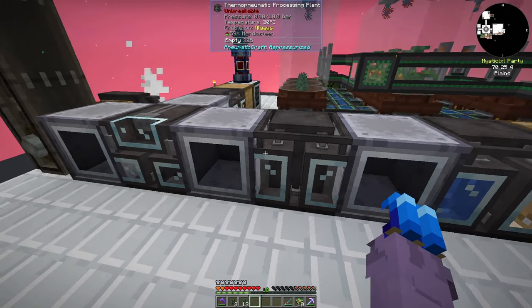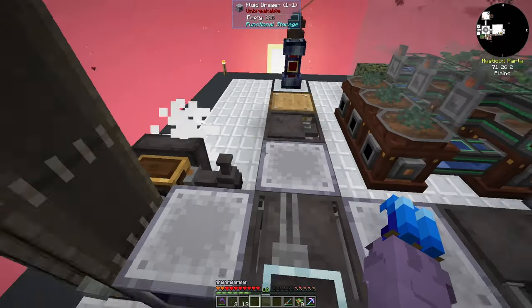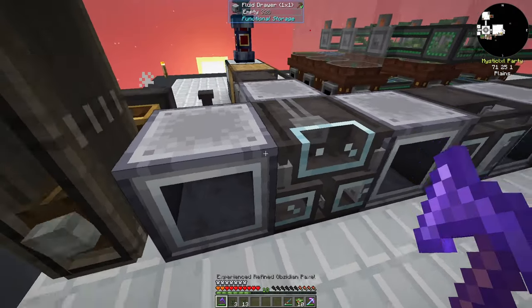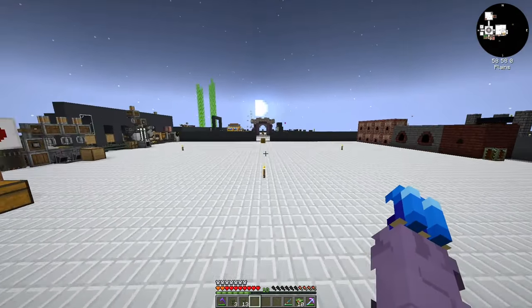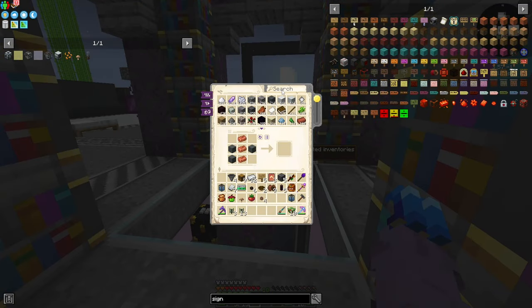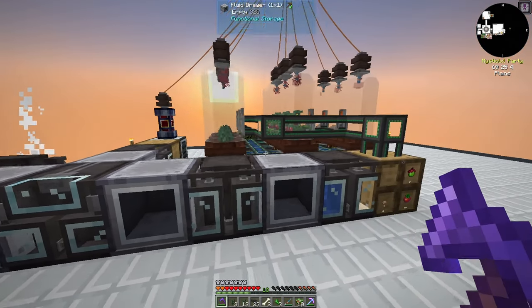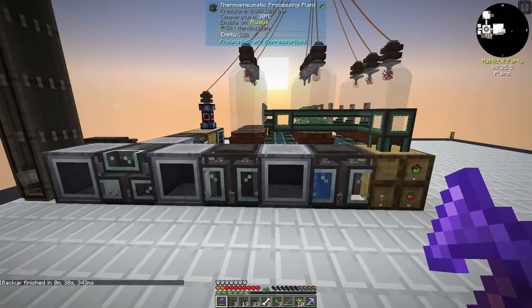The fluid mixer doesn't actually need anything except pressure. I'll run the pressure two extra blocks — it only needs two bars, so loss over two to three extra blocks isn't a big concern. He's past two bars — that's all we needed. This entire setup should be automated in just a few seconds once I add pusher and puller upgrades to all of these fluid drawers.